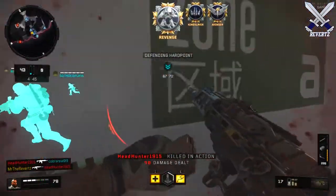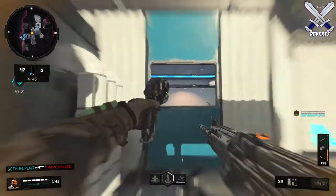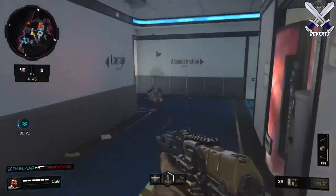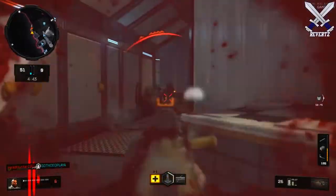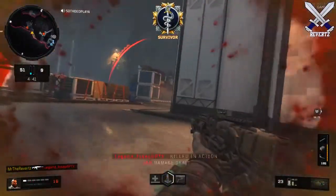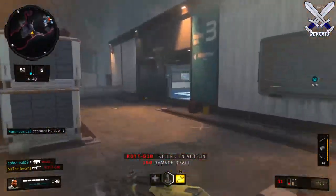Finally we have the maps from the Black Ops 4 beta, and we have a total of six of these. The first map is called Frequency, which is a covert listening station deep in the mountainous region of the Hunan province. This map was one of my favorites — it's basically a solid three-lane map.